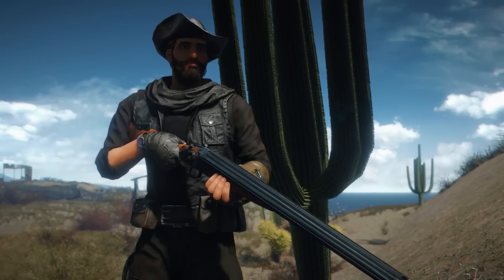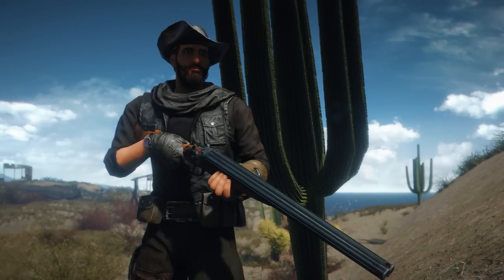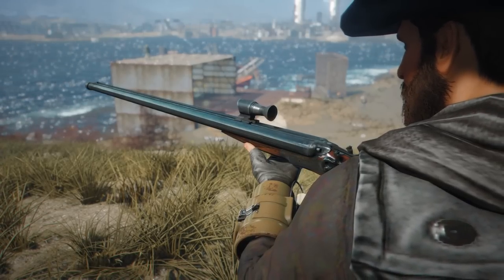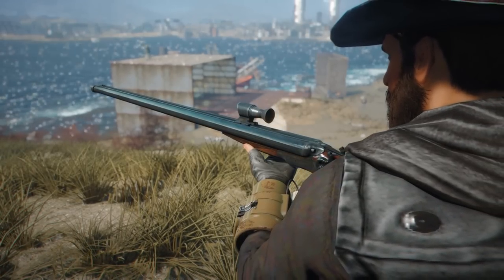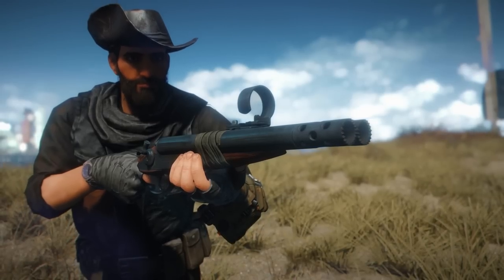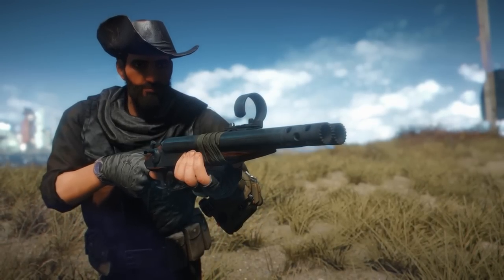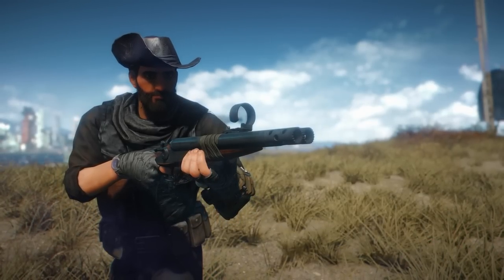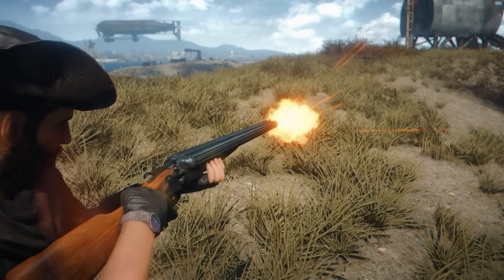We do already have a double barrel shotgun in the vanilla game and there are a handful of double barrel mods out there already, but I really really like this one. I think it fits the Fallout aesthetic very well and it has some really cool attachments that are also very Fallout to me. On top of that there are a handful of ammo types, which I really love in a shotgun mod, especially something like a double barrel — it's nice to add a little bit of flair to the weapon.